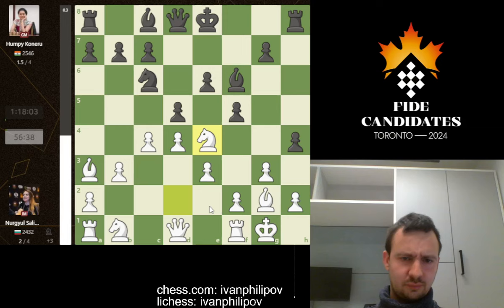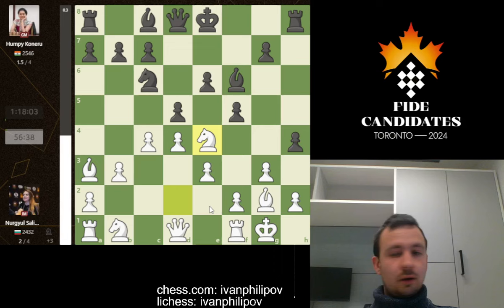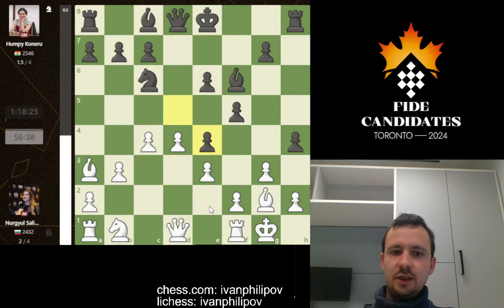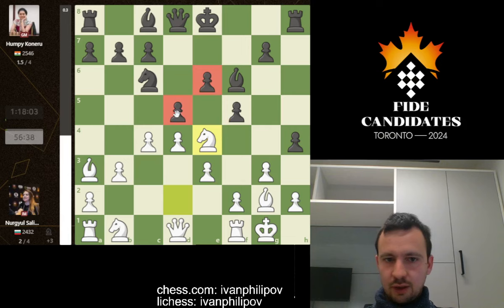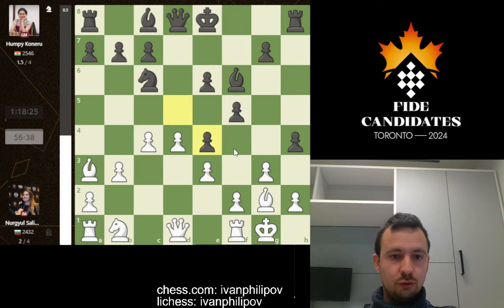She could take with both d and f pawns, but one is clearly much better. Humpy takes with the d-pawn, which is indeed the correct move. Taking with the f-pawn would close the center further and allow Nurgil to prepare better defensively — it would allow an early f3 play and overall better defense for white. What Humpy wants to do is direct more resources towards the kingside, open key squares for the queen to later swoop in. Taking with the d-pawn was the correct choice between two options that at first glance seem equivalent.